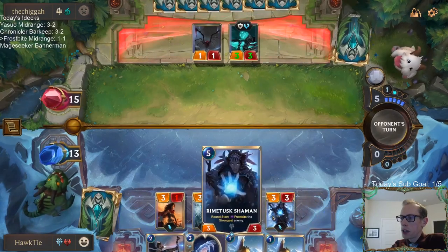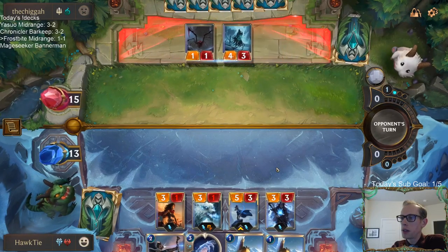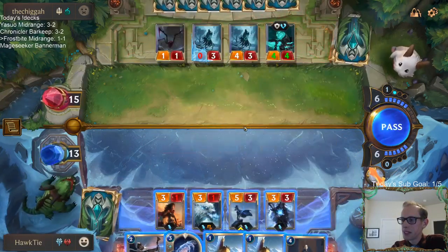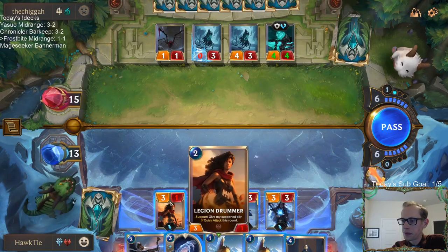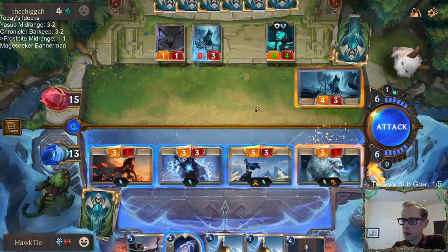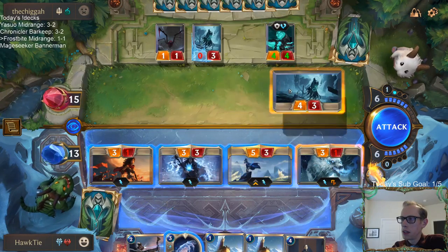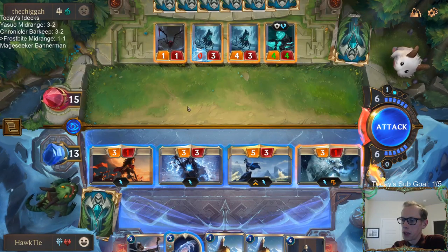Let's get this Rhyme Touch Shaman in play and start Frostbiting the strongest enemy. I don't think I've ever seen that — I've never seen a Rekindler grab a Rekindler. That's cool. This is actually going to Frostbite that thing now — kind of annoying. So we're at 2 out of 3.